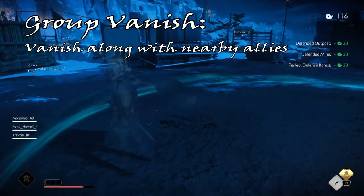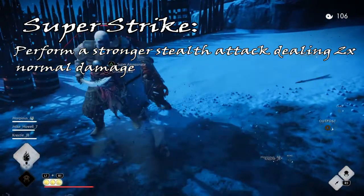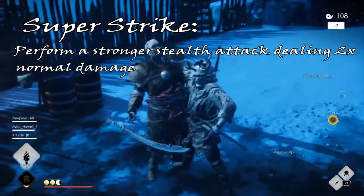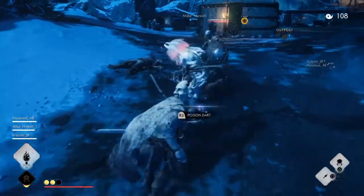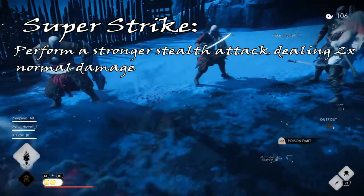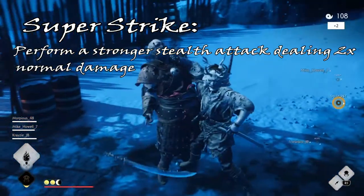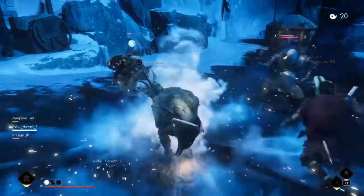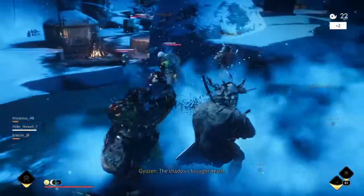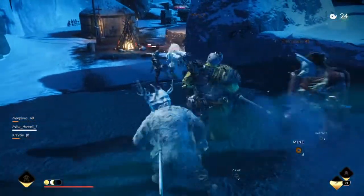The third ability you can unlock is Super Strike, and this is the perk-one ability. For the cost of a single point of resolve, you can perform a stronger stealth attack that deals double damage of a normal one. To activate this, all you need to do is press triangle while in stealth and mostly undetected. This ability is a fairly strong perk overall, allowing you to nearly one-shot Oni, or possibly finish them off while they still have a significant amount of health left. Keep in mind, though, that this does require a point of resolve to activate, so if you plan to use this, it will mean less frequent use of the next ability — and that ability is the ultimate.